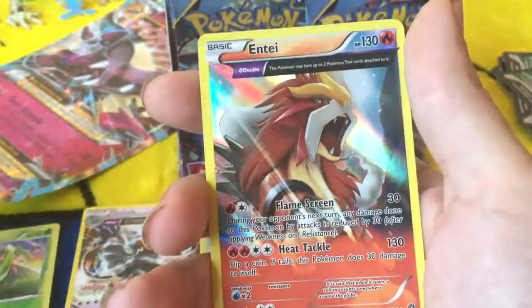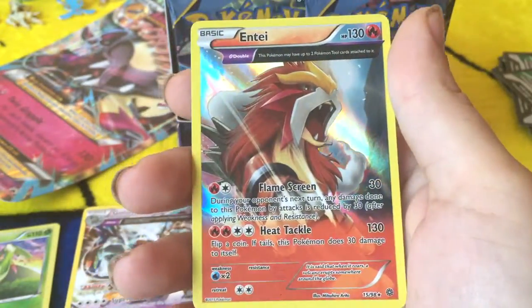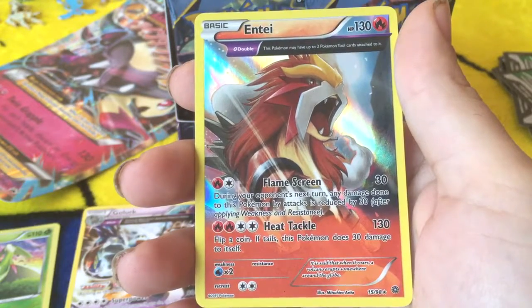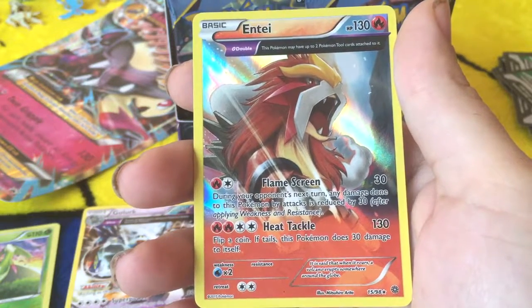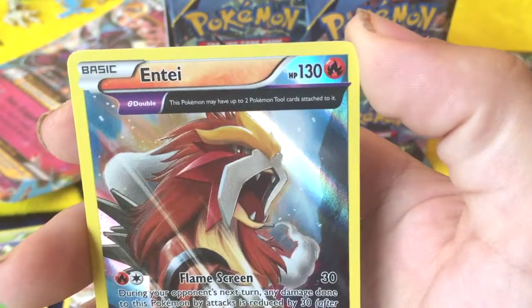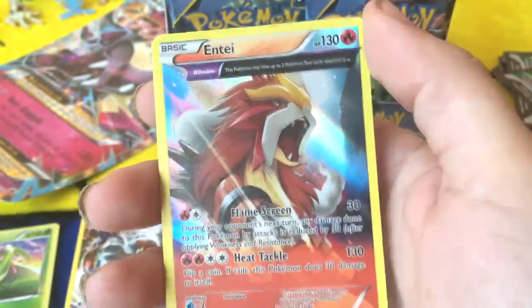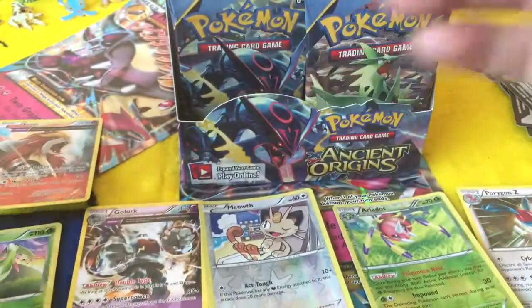Full Art Entei! Your opponent's next turn, any damage done to this Pokemon is reduced by 30. Flip a coin — if tails, this Pokemon does 30 damage to yourself. And Double: he can have two Pokemon tools attached to him. That's too cool. There are so many packs — like, what do I do with myself?